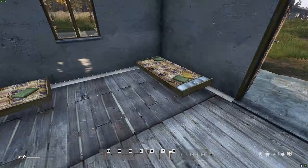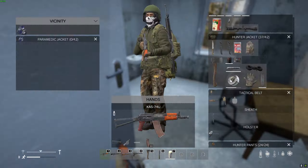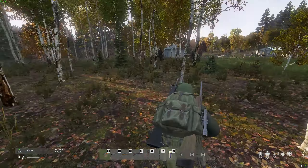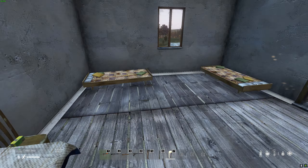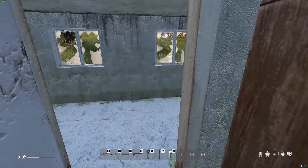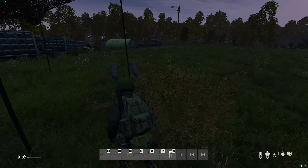Definitely check all of these buildings and make your way to the medical building. Be careful, as there are always a couple of zombies floating around it. It's our last chance to pick up some medical gear before Tisy. Lastly, make your way over to the military barracks and grab the stuff in there — I think I found the buttstock for my AK.